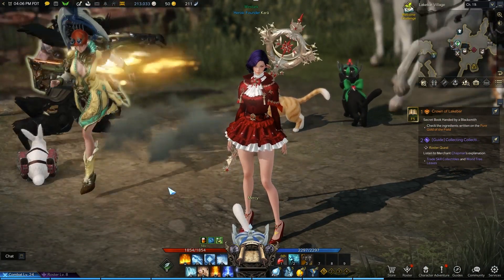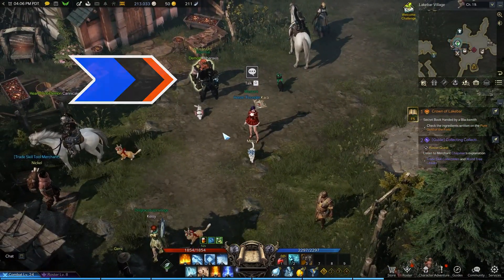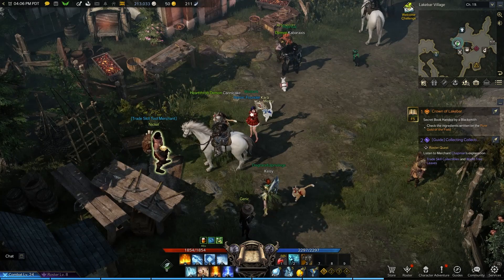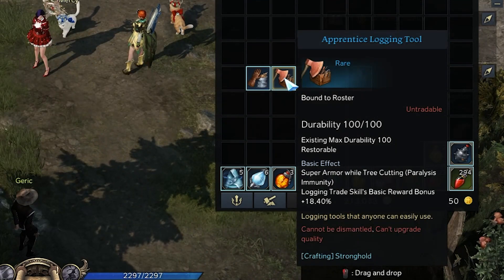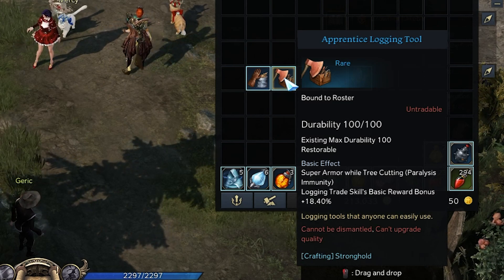When you first get to Lake Bar Village you'll get your guide quest to start doing the life skills. You'll come to Artisan Ur to have a conversation with him and start that process. At this point you can start getting tools that have knockback immunity. At the trade skill tool merchant right next to him, the line item you're looking for is called super armor, which will give you resistance to being knocked back by enemies.